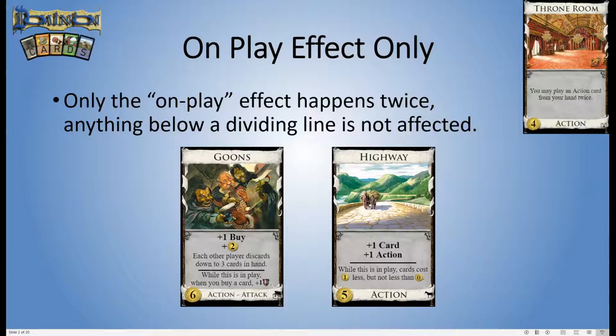Two cards where this is quite important — and usually the first time people notice it's a problem — are Goons from Prosperity and Highway from Hinterlands. These have very powerful effects below the line: Goons gets you points every time you buy a card, Highway gives you cost reduction. You do not get these bonuses twice. Compare Highway to Bridge from Intrigue, which has its cost reduction not below a dividing line — with Bridge you actually do get the cost reduction twice, but not with Highway.